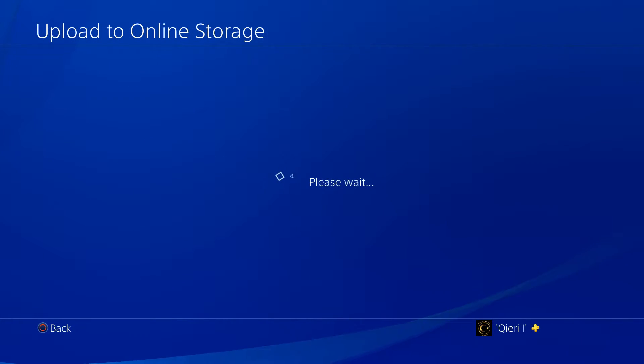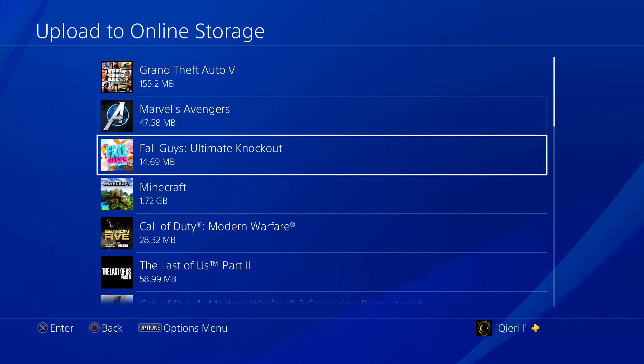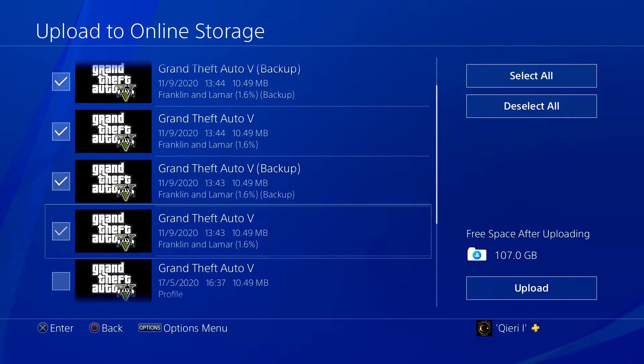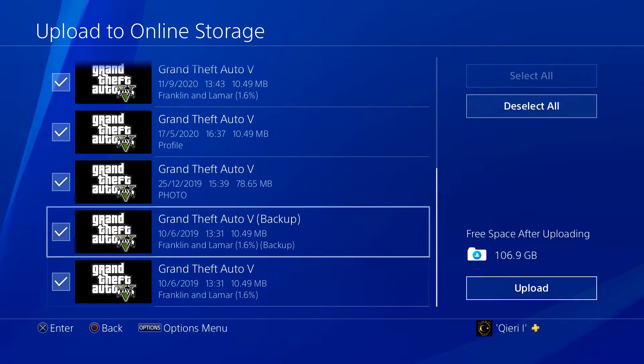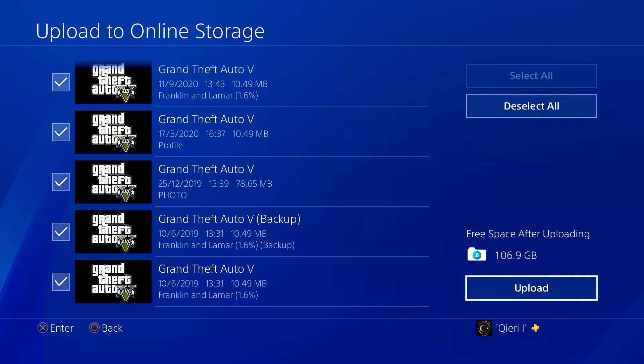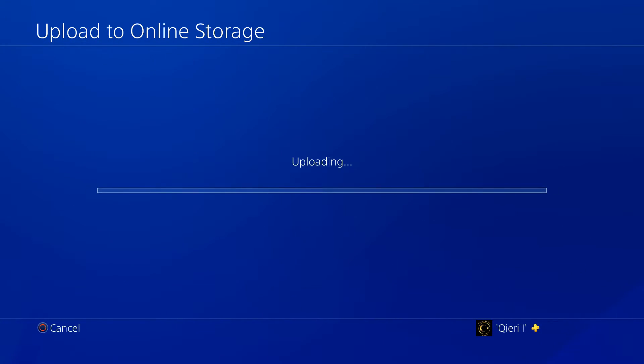Like you can see, you can upload to online storage. Go to Save Data and System Storage and let's upload. You have to select some save data — like you can see here — and you can select all of them by going to Select All.